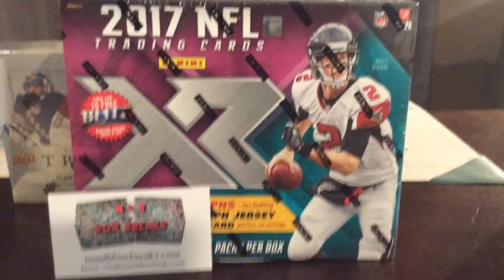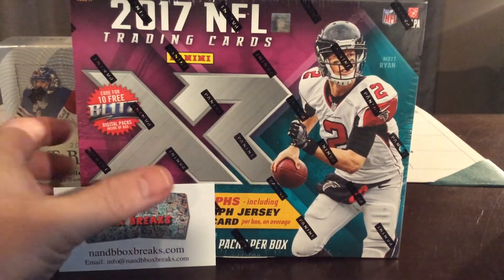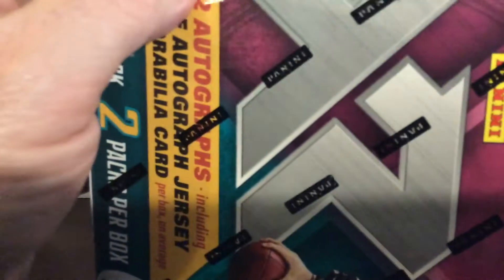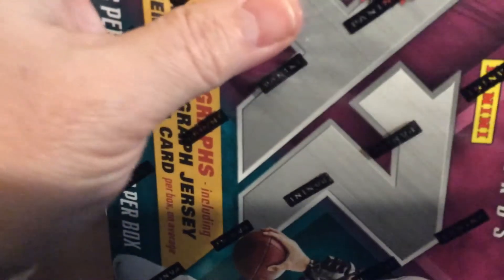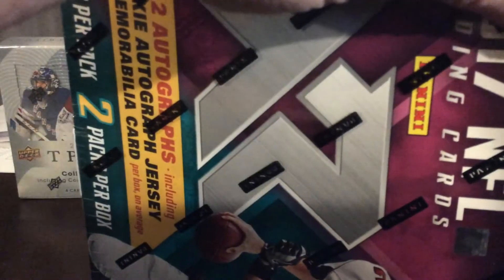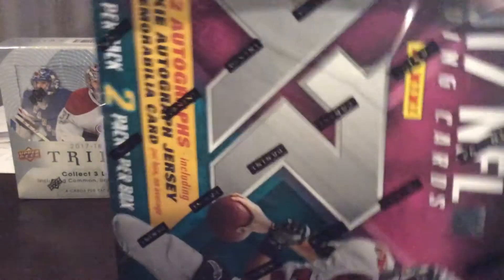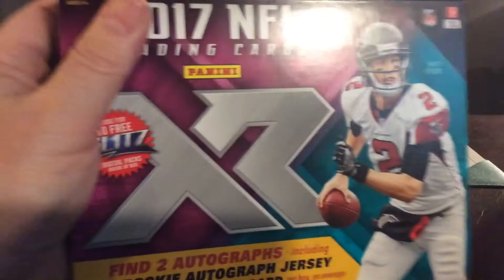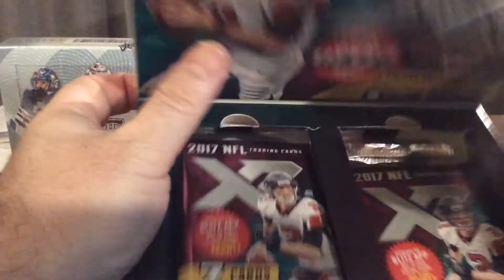Now we're going to go ahead and open the box. The Panini XR football has two packs, seven cards per pack. I usually have something to open this up but I didn't grab it, so I apologize — just bear with me here. I'm just ripping at one of these corners. There we go — one pack and there is your second pack.